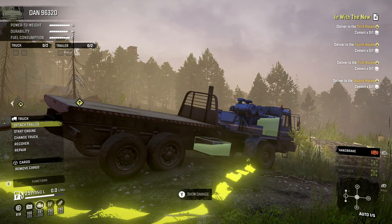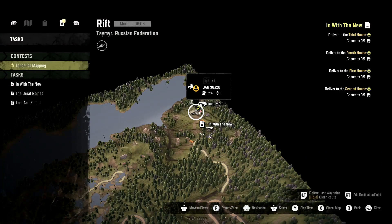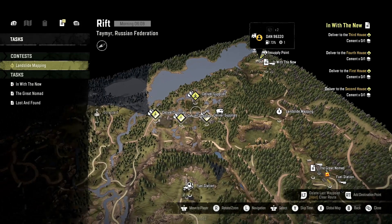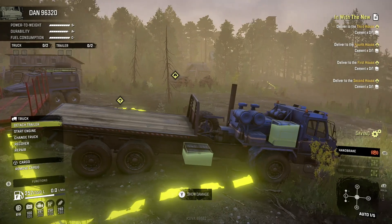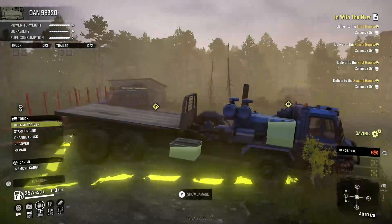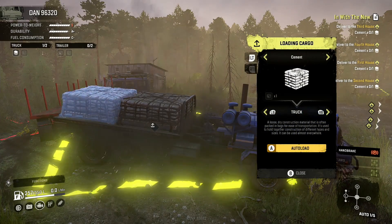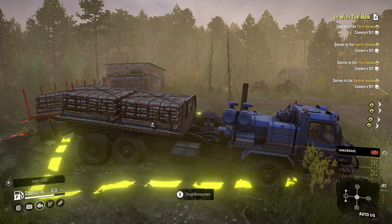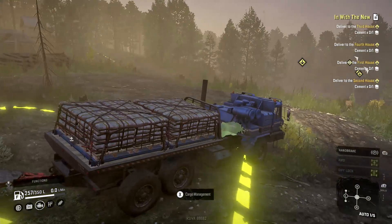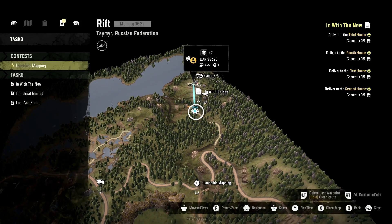Hello, this is Nabs bringing you more SnowRunner. We're currently in the Russian area, Beryoza, on the map called The Rift. We're going to be doing a mission called 'In With the New,' which is going to require four drop-offs of cement. I brought over Dan, one of my favorite trucks, and put a trailer on it. I've got three-quarters tank of gas so we should be good to go. Let's map out my route.